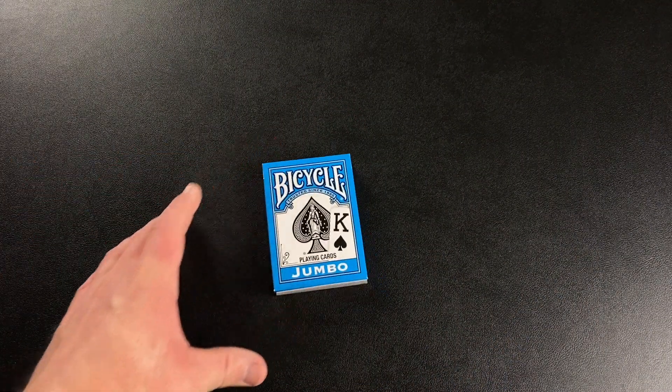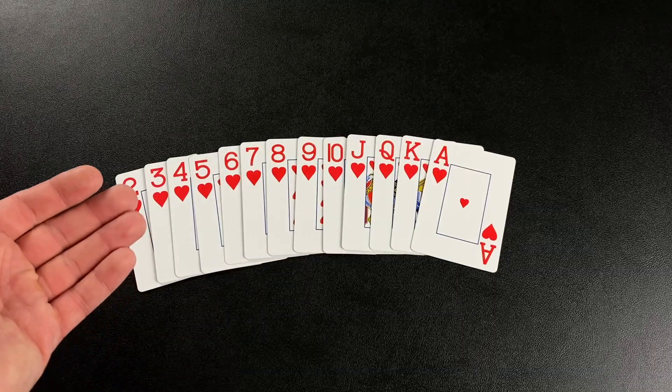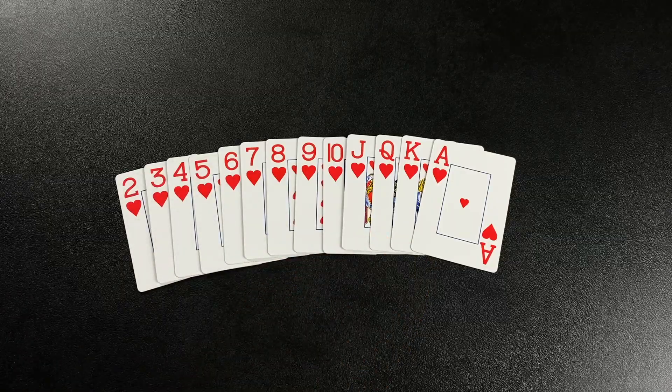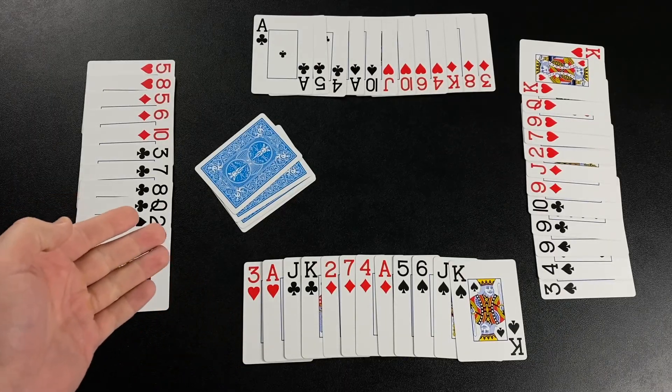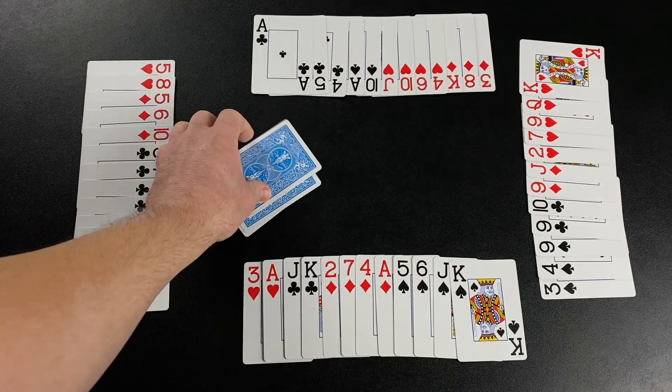To play Amerikaner all you need is a standard 52-card deck and a way to keep score. In this game each suit ranks with two as the lowest card and ace as the highest card. Set up the game by shuffling up and dealing 12 cards out to each player. The remaining four cards form a kitty and are placed in the center of the table.